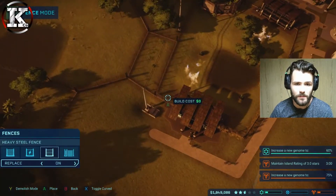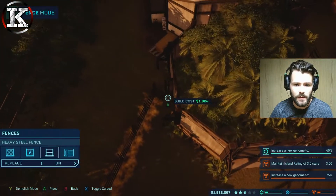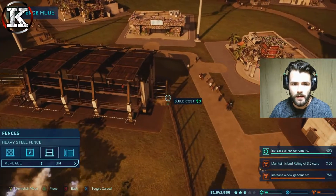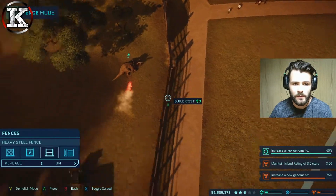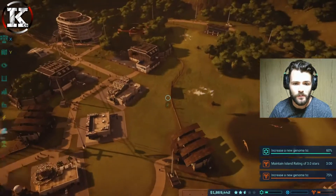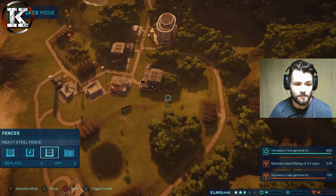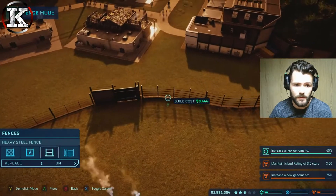We don't want him escaping so we're going to put these fences in. Hopefully that will keep the Dracos in. And also if they are going to come over here, we're going to want to switch them into this one as well, so we're just going to go around and upgrade all the fences.